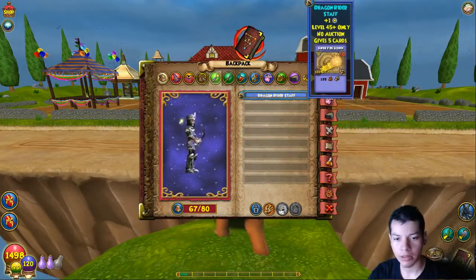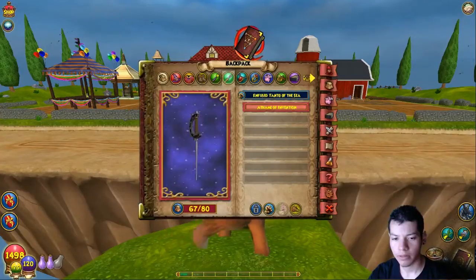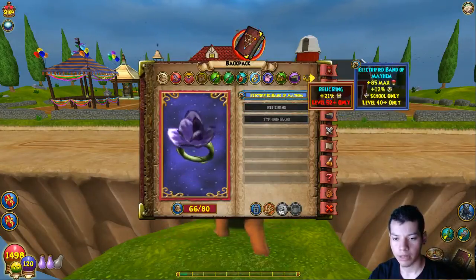It will be worth it. I don't have a new staff, so I need to get rid of this one — just feed it to the pet, I guess. The life mastery is what I'm still going to be using.